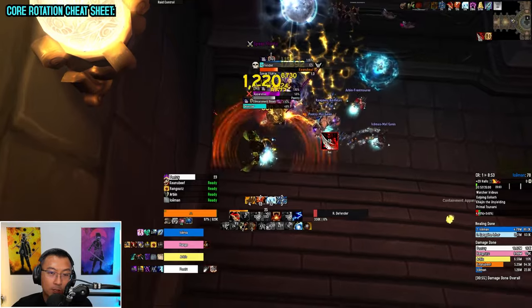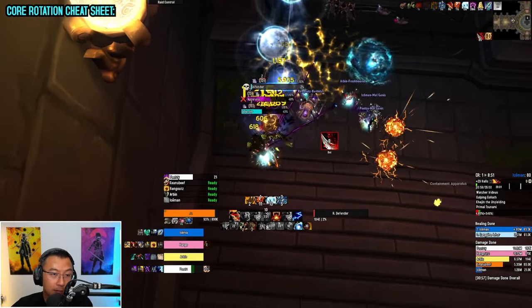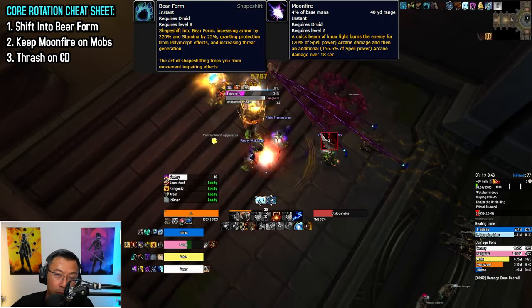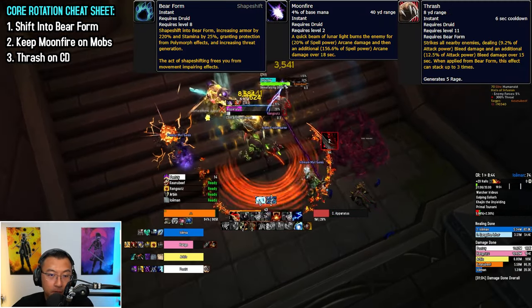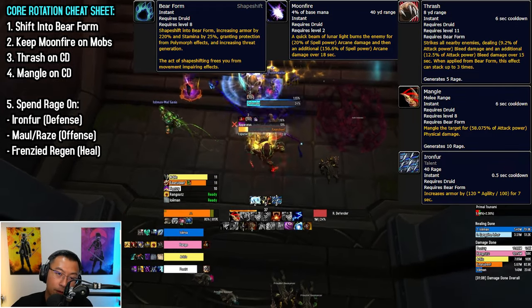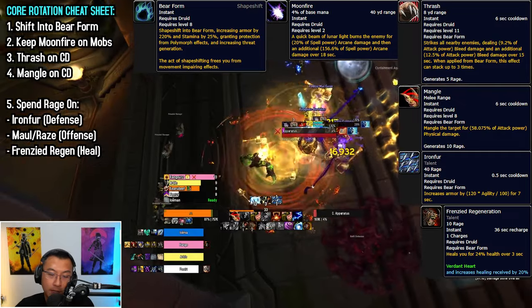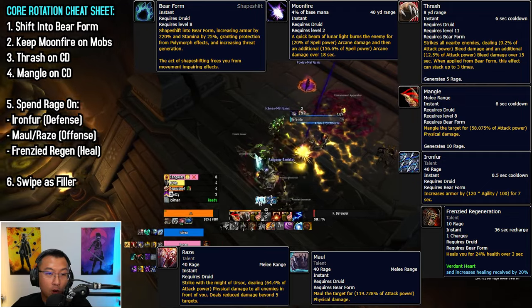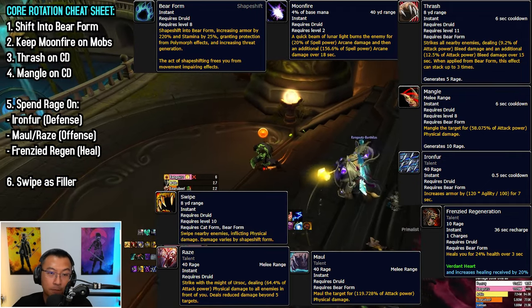For core rotation, let's focus on abilities with less than 45 seconds cooldown. Single target and multi-target rotations are the same. First, shift into bear form. Apply the Moonfire debuff and the Thrash debuff. Use Mangle when available to build rage. Spend rage wisely on Iron Fur for mitigation, Frenzied Regen for a heal, or use Maul or Raze for more damage. Never ever cap your rage. Fill all empty GCDs with Swipe as a filler.